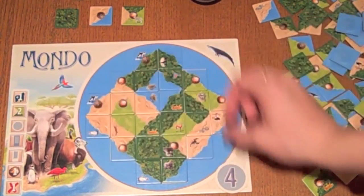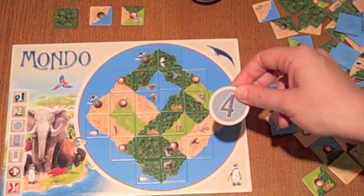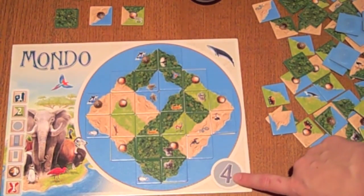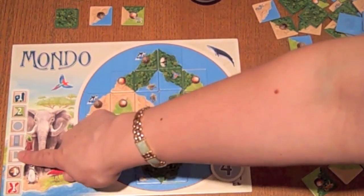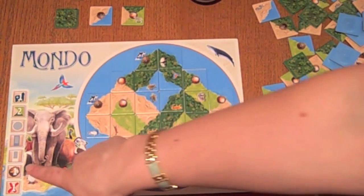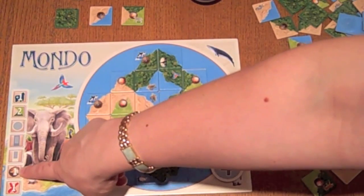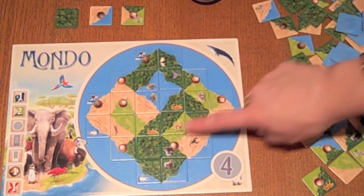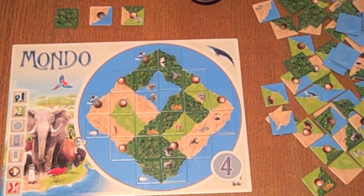You also get points for whichever bonus tile you picked up before the buzzer. Once you grab it, you've committed yourself to not adding anything else. The next two scoring slots are for bonus tiles that only come into play in rounds two and three. The last two are penalty spots. The active volcano penalty is negative one per active volcano — but only the person with the most active volcanoes gets the penalty. If someone else has more, you're safe. Inactive volcanoes are always okay in round one.